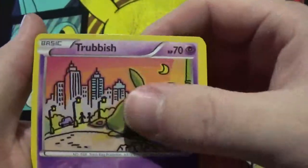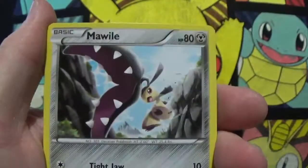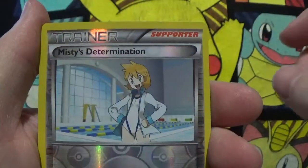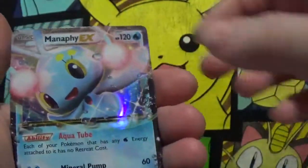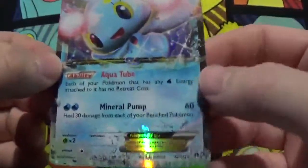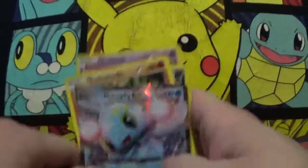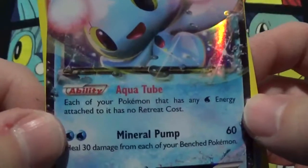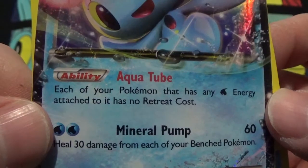Alright, breaking into the XY sets. Red Shrubbish, Phantump, Espurr, Ducklett, Furfrou, Nuzleaf, Mawile, Sudowoodo. A reverse Misty's Determination, which is an uncommon. Ooh, and a Manaphy EX! I don't actually have that, so I will take that — I will not complain one bit. Something I don't have, I will not complain. Each of your Pokemon that has any Water Energy attached to it has no retreat cost. That's a pretty good ability right there.